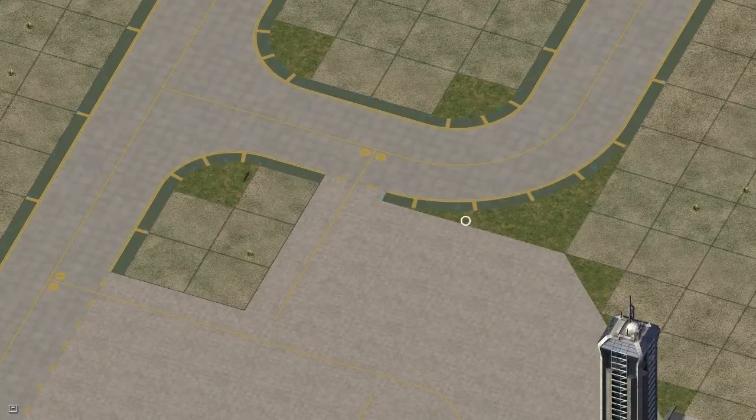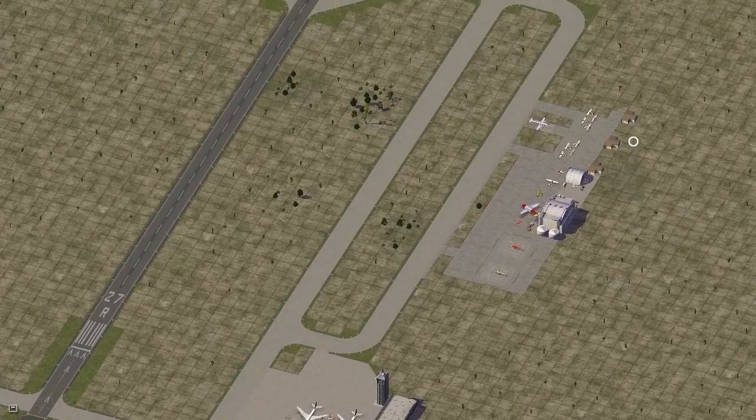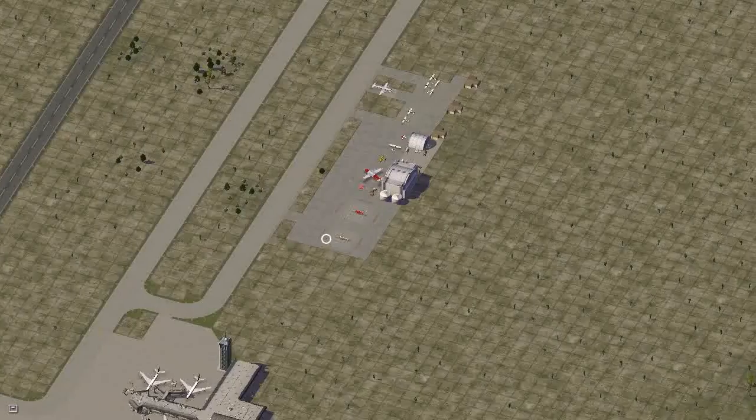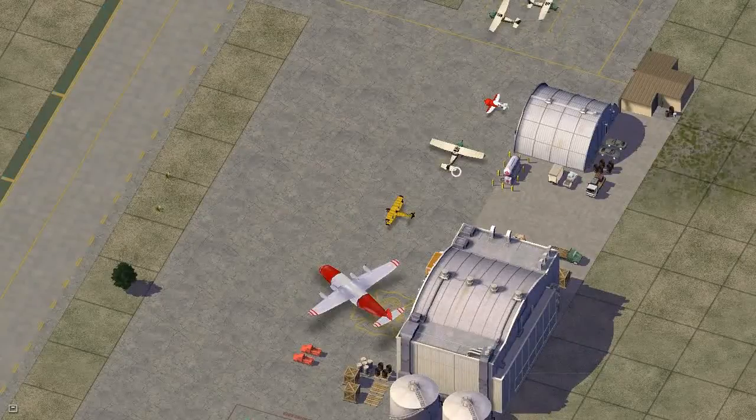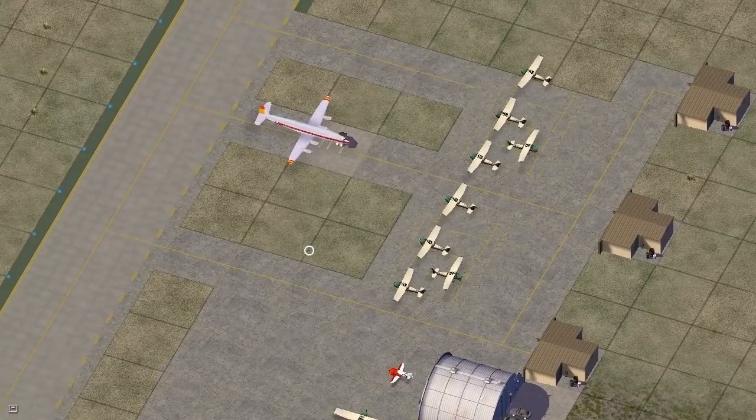This curve I should probably change so that this area is ramp and not the turf. Other than that, I have this small apron area here with some rescue planes for the region, and a few smaller planes for U-Drive-It mode, and of course a few planes here.